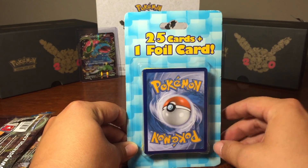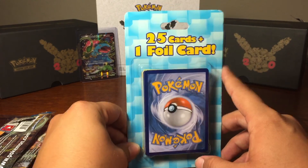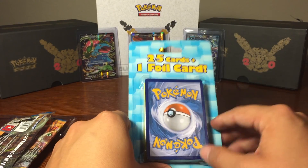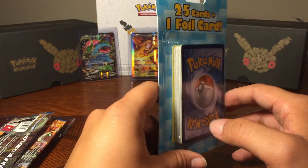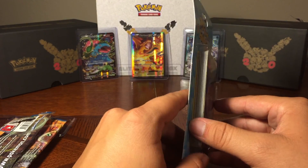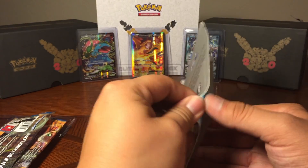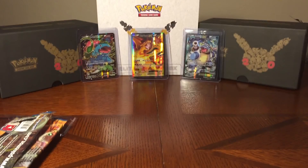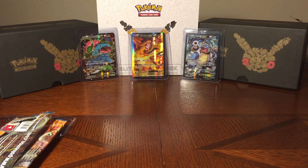Last but certainly not least, we have the 25 cards plus the one foil card. I've never opened one of these — I've seen them quite a bit at a couple other stores. Is the foil card in the front or in the back? I believe it's in the back. We'll find out — it'll be a little surprise for you guys. And while we're getting that set up, we want to give a huge shout-out to Neil at Neil's Got Games for giving us these great cards to open. Too bad we can't keep them.